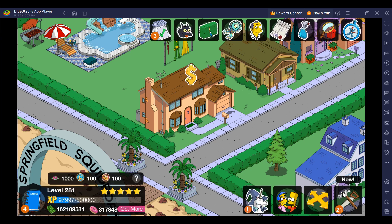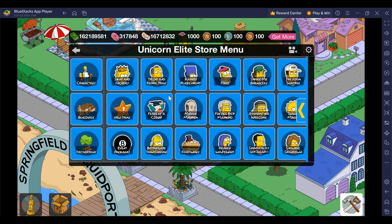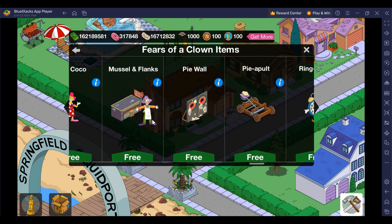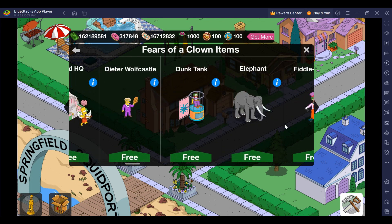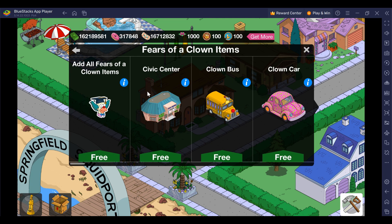Let's get right into the new content by clicking on the toolbox. Right off the bat, we've got the Fears of Clown — that is the major event that just passed. So if you're missing any of those items from the last event, go right ahead. There are also a couple items from Valentine's Day: the Heart Cloud, Cupid Headquarters, along with Cupid Bart. Click on each one separately or add it all together.